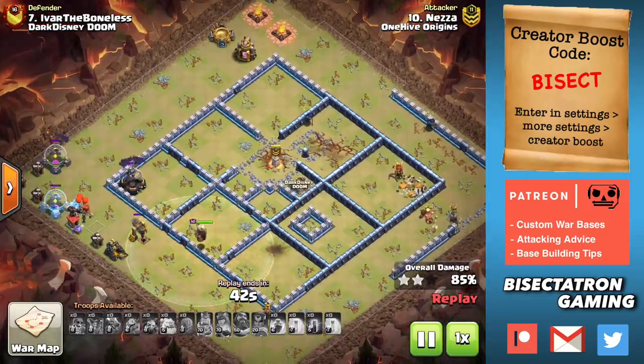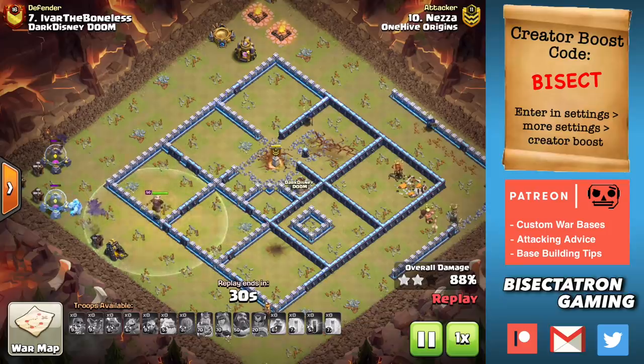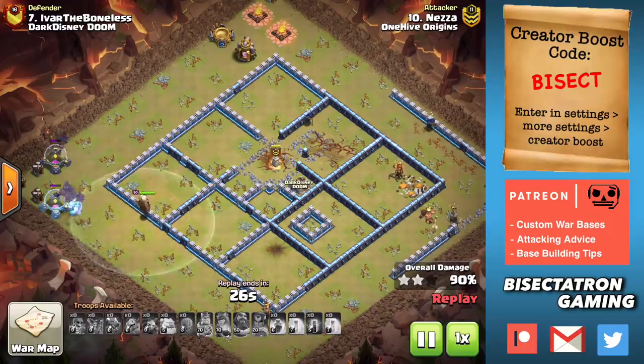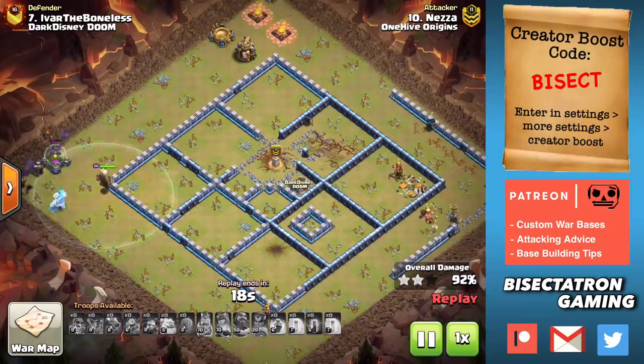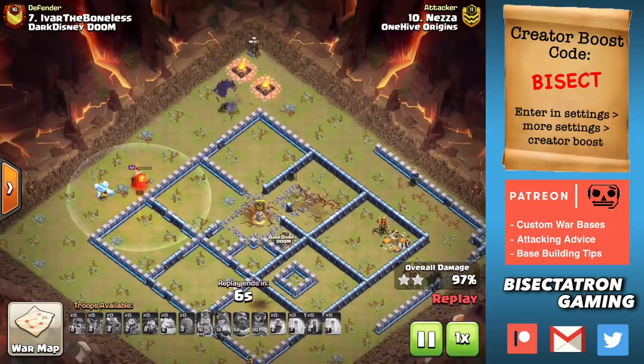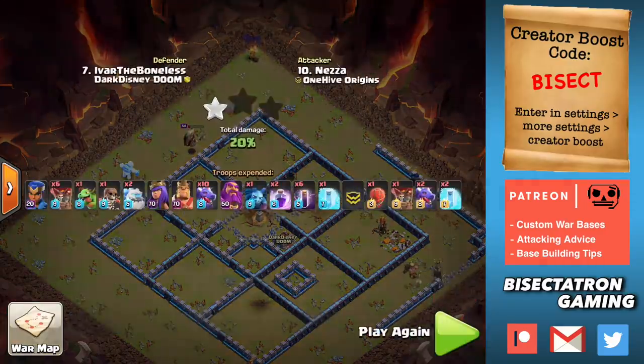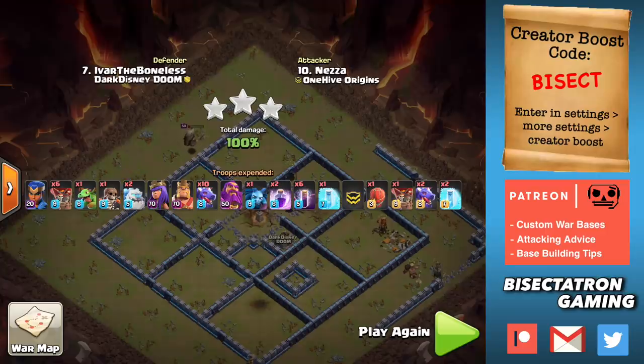Bring a few minions — I always do that on my attacks because the cleanup takes forever with Drag Bat attacks. That'll take out those outside areas much quicker so you don't run out of time. Hope you enjoyed the video. Drag Bat is solid, but even more so the Pekka Bow Bat and Yeti Bat from the first two attacks — you can use bowlers with the Yetis as well. Some combination of that is very powerful at Town Hall 13. If you're doing a longer entry with the Warden, I'd recommend Pekkas because they move quicker. The Yetis are a little tankier and spawn Yeti mites which can do some damage. See what works better for you — it depends on the base and what you're trying to achieve. Be sure to use my creator code BISECT in-game in the settings, and I will see you guys next time. Bisectatron out.